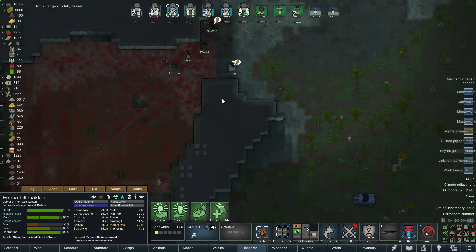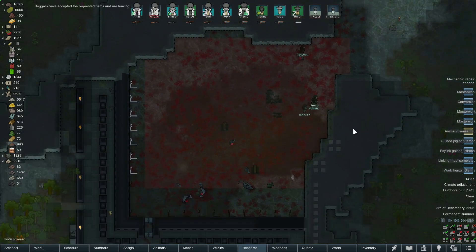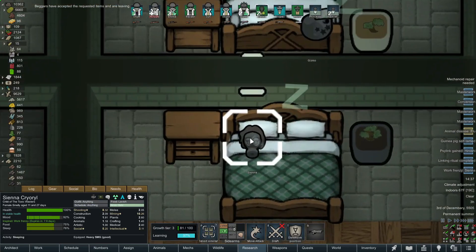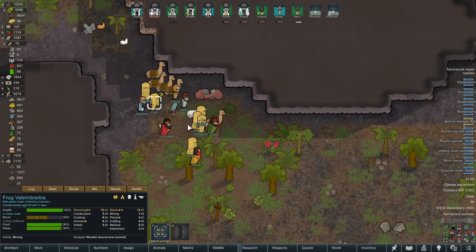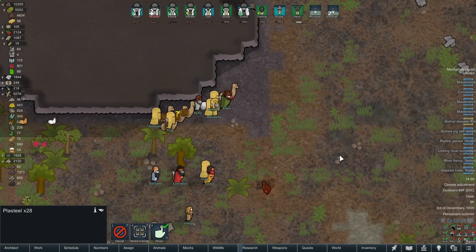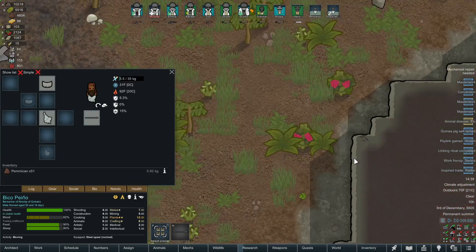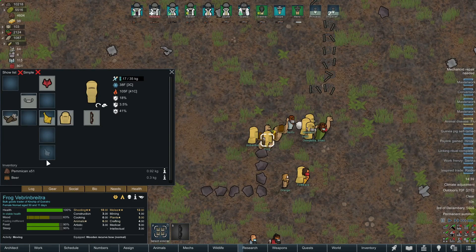Abandoned lab — no worries. This is probably the fourth or fifth time beggars have shown up. Only once did I actually kidnap one — that was Sienna, and we love her. Now this is pretty nice — a bulk goods trader just showed up, that will be helpful. Oh, I think they might actually be tribal — yeah, they're wearing tribal stuff. They've got pemmican on them. Maybe they'll have some stuff we need.